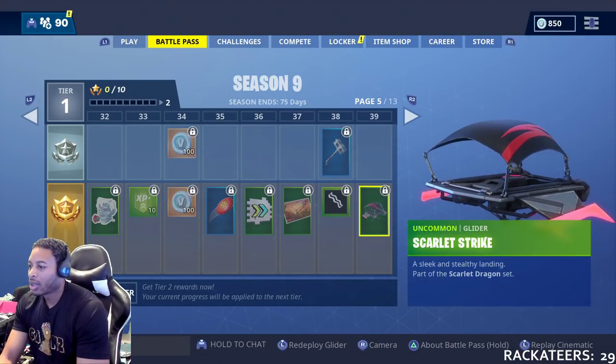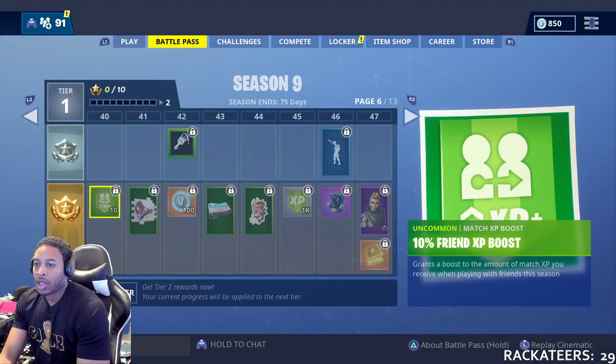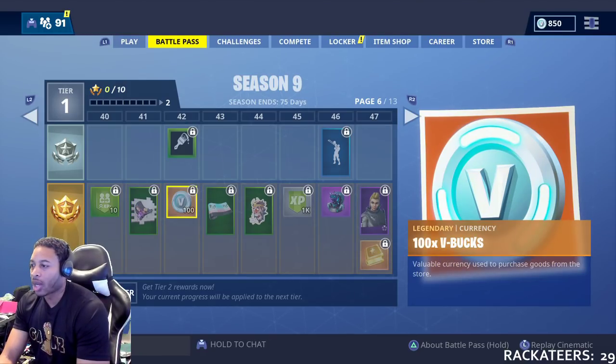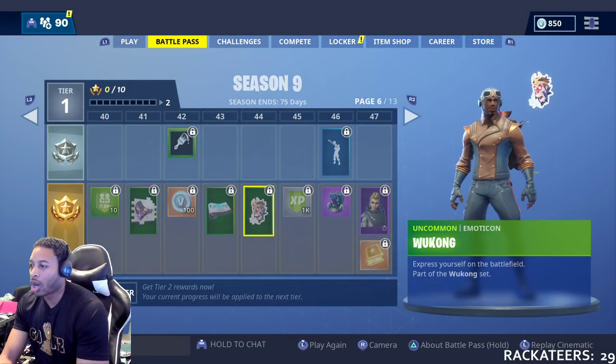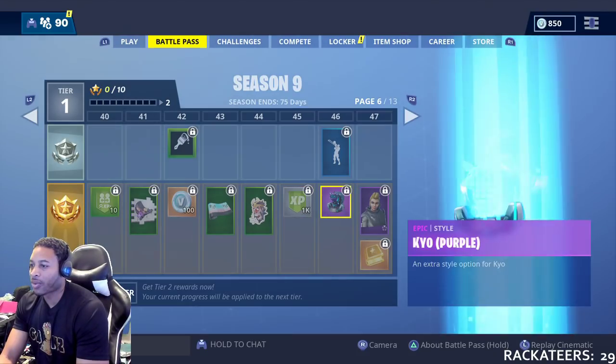Scarlet Strike glider at 39, which is cool. At 40, you're going to get an XP boost. Fate Spray at 41. More V-Bucks at 42. Two Tilted Rap at 43. The Sun Wukong emote icon at 44. 1,000 XP at 45.